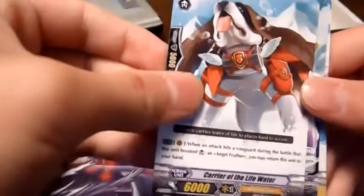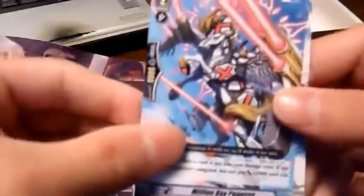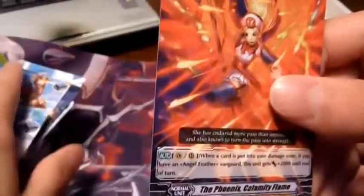Alright, so last pack here: we got Carrier of the Life Water, Gigantic Crusher, Million Ray Pegasus, Greeting Drummer, and a rare — Phoenix Calamity Flame.